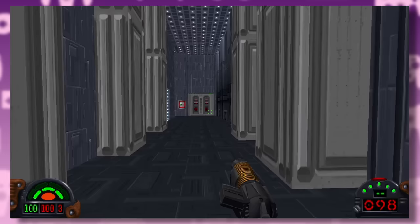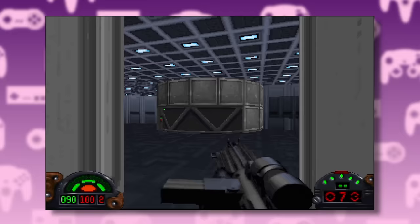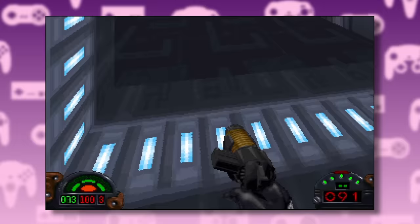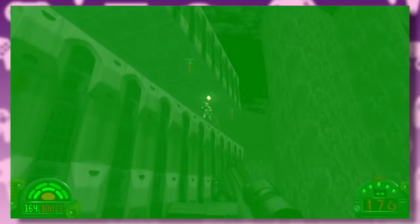The first level takes place on the secret Imperial base. The original game was released in 1995, two years after the original Doom, and that game's influence is very evident here. But Dark Forces built on Doom by adding new features such as multi-floor levels and the ability to look up and down. The remaster has been updated to include free aiming using both the mouse or the gamepad, which really does go a long way in modernizing the shooting mechanics.